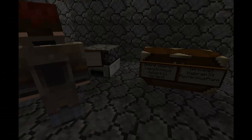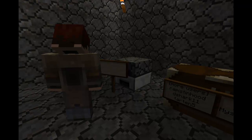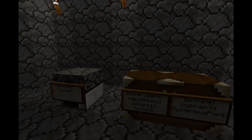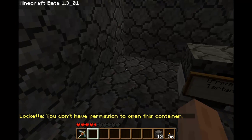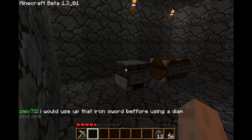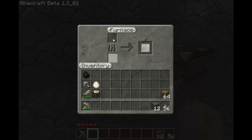Here's an example where my friend is going to do bracket, private, bracket on this furnace, to show and prove that the furnace or chest actually locks. If you try and access it when your name is not on the sign, it will tell you that you don't have permission to open the container. Now that my friend has put my name on the sign, I can access the furnace because my name is now on the sign.